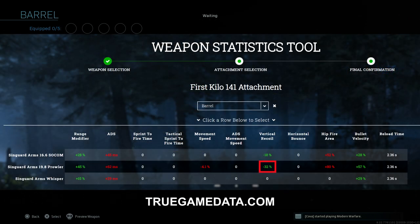Taking a look at truegamedata.com — a site I've featured in multiple videos — you can see the Syngard Arms 19.8 inch Prowler gives you the best amount of vertical recoil control. Remember, negative doesn't always mean bad — negative is good because you're reducing vertical recoil. That's a 32% reduction in vertical recoil versus the 16.6 inch at 18%. So on the Kilo, I'm going with the 19.8 inch Prowler.